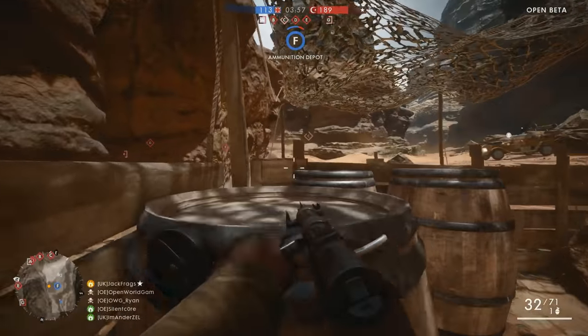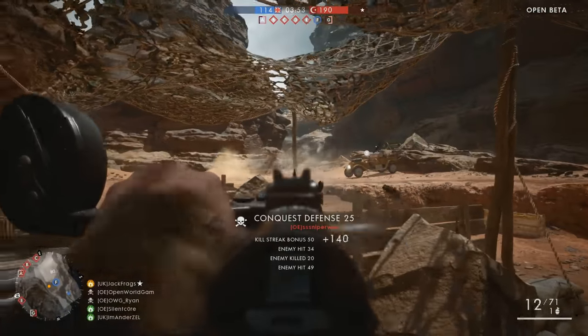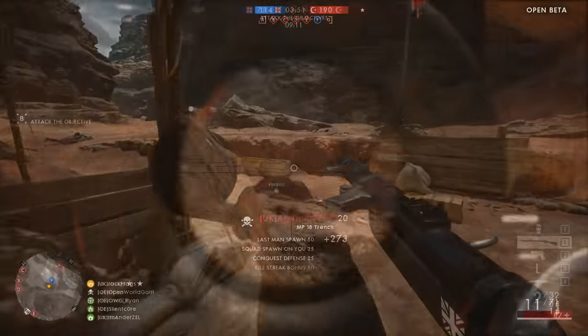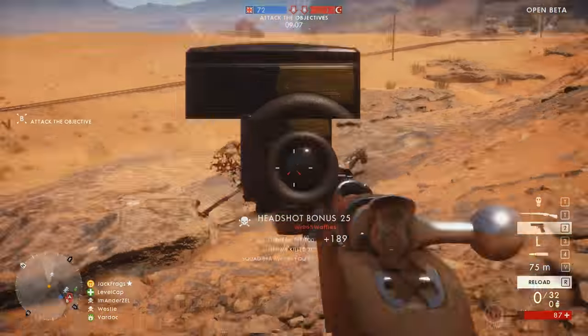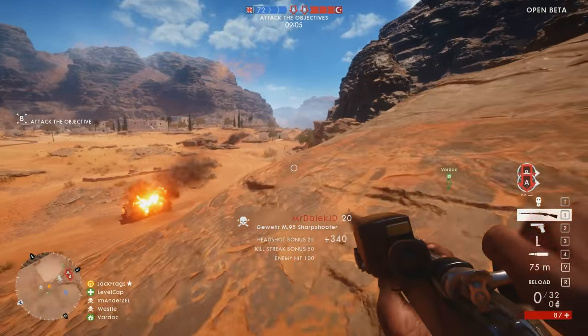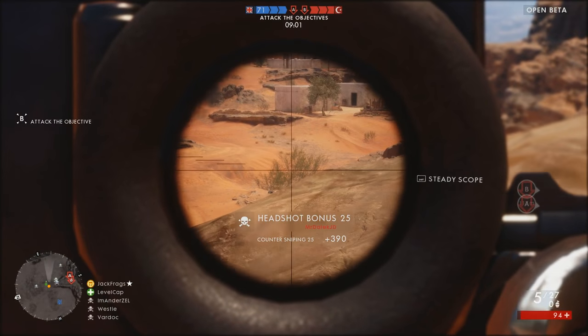If you want to play as a sniper on Sinai Desert, you've got a wealth of positions to choose from. Over at F, there are some rock cliffs you can get on top of and have a good lookout over towards the middle of the map. This point is also perfect for the Rush game mode — if you're attacking, try and get up on top of the rocks and you'll have a perfect look down onto the MCOMs.